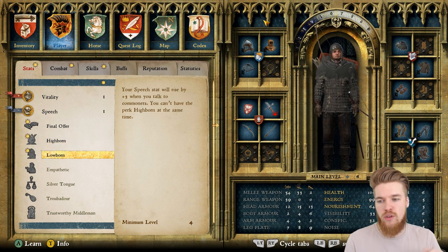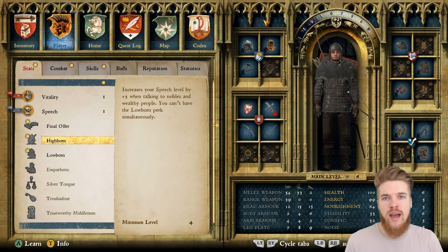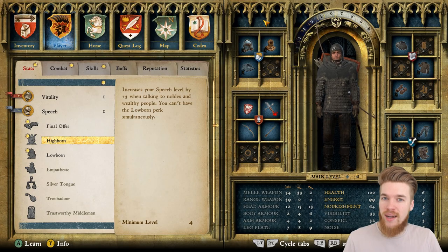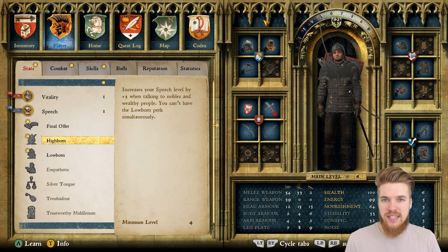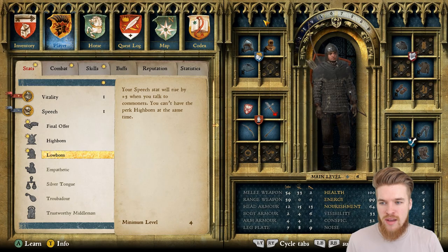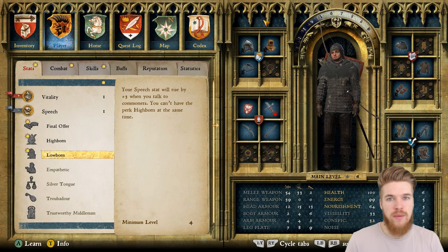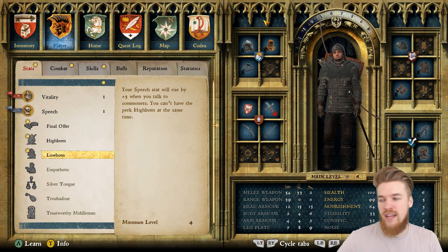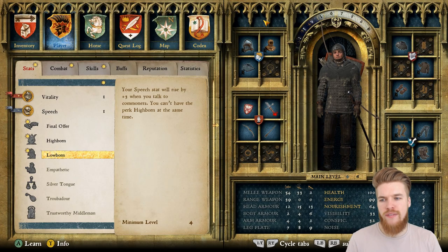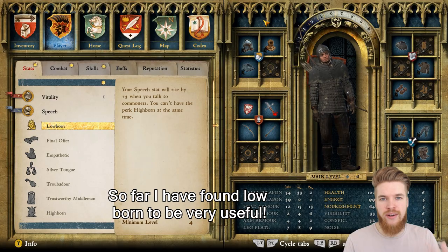Highborn helps you pass speech checks with nobles and wealthy shopkeepers to get good deals. Lowborn gives you plus three speech when speaking to lowborn people. Because my character steals a lot and sells to fences — who are lowborn — and that's how I'm making money, I'm going to go with lowborn. It also helps when talking to guards to skip a bounty, or talking to bandits when disguised. After my first playthrough I'll let you guys know how it went. For a diplomat playthrough where I don't kill anyone, I'd definitely go with highborn.